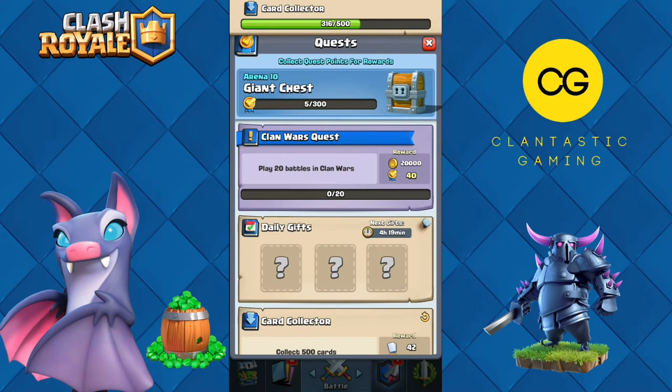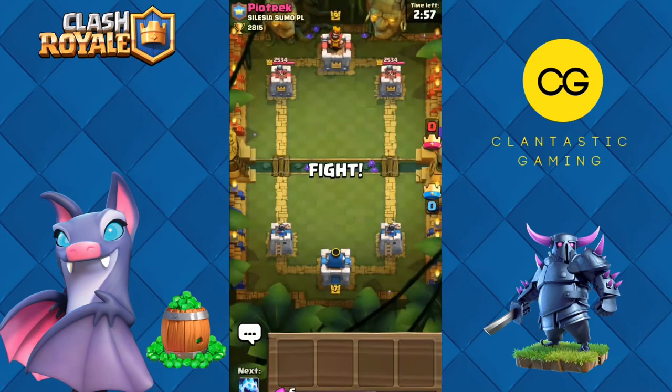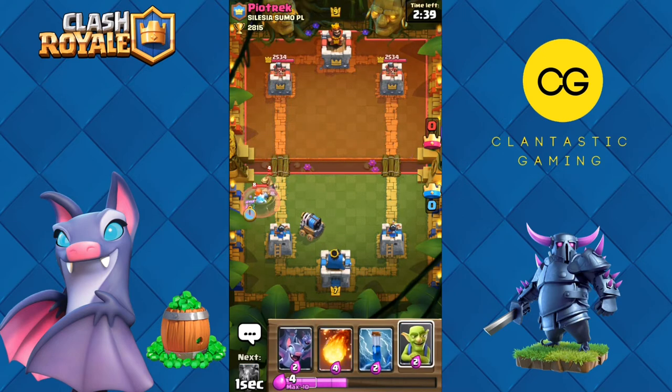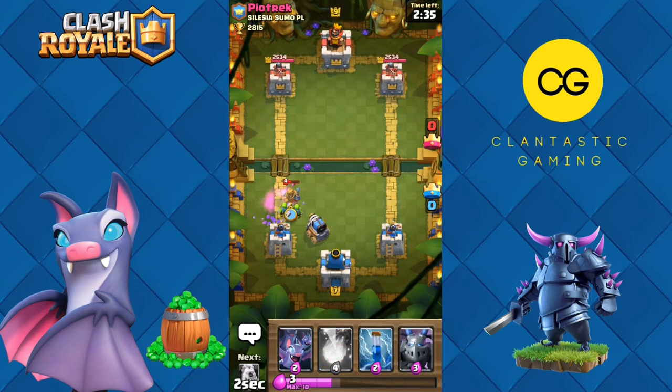Let's move into some live battles. For our first matchup today we are against pure track, he's level 9. We have a good starting hand — we could go either sparky in the back or just split the bats. Let's wait a moment... okay, let's go sparky. For his prince and valkyrie, ice spirit to freeze sparky — please shoot — and they're dead.